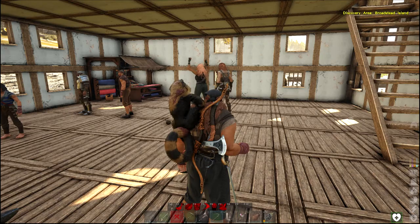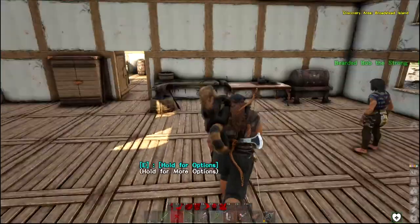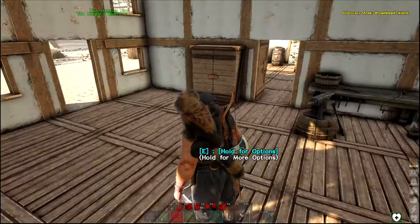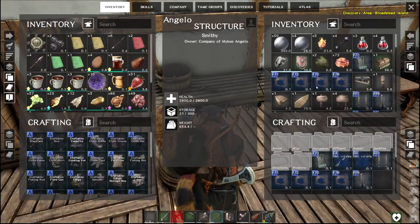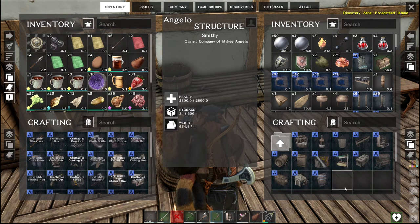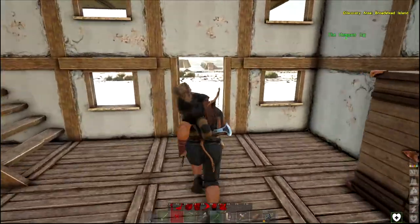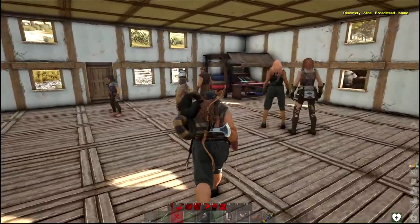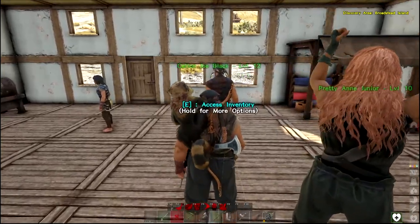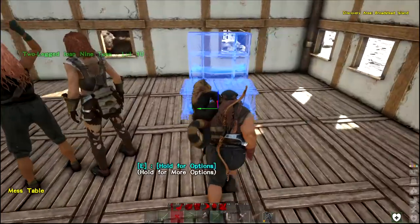Hello everyone, welcome back to Atlas. I built the silo last episode. When you go to structures, the wood storage silo - with one of these placed for your company per island, you can feed and pay all your crew stationed there and at ships anchored on the island. It must not be working because these people didn't get paid and they're not being fed. You can tell they don't have the icon on them.